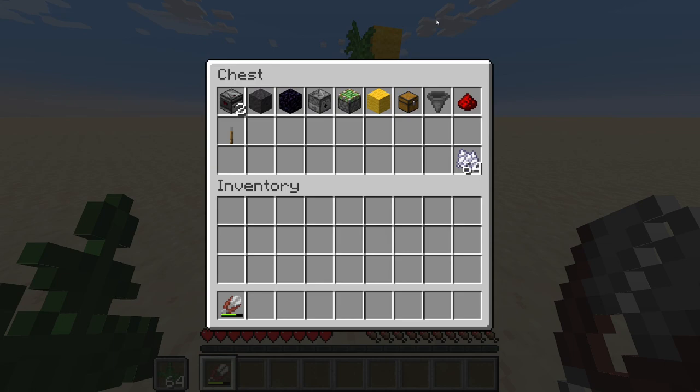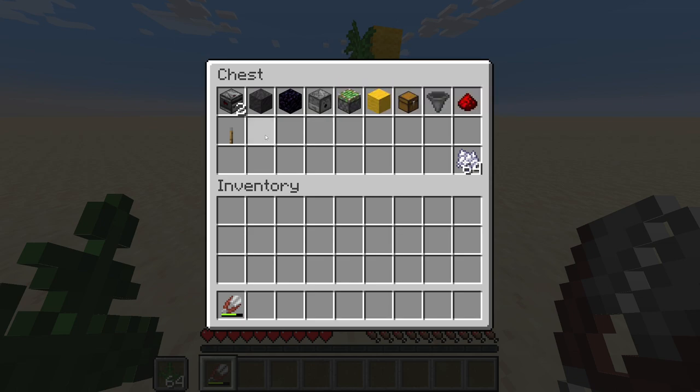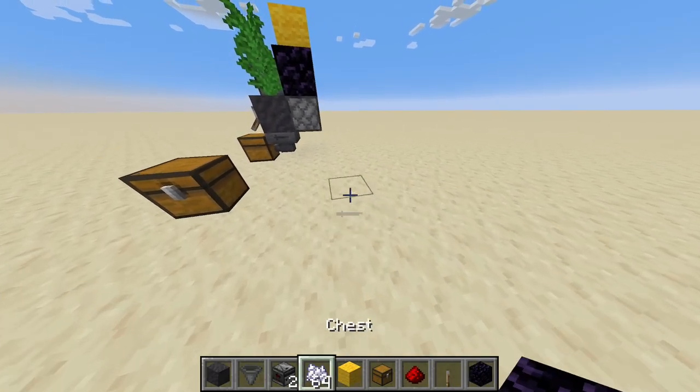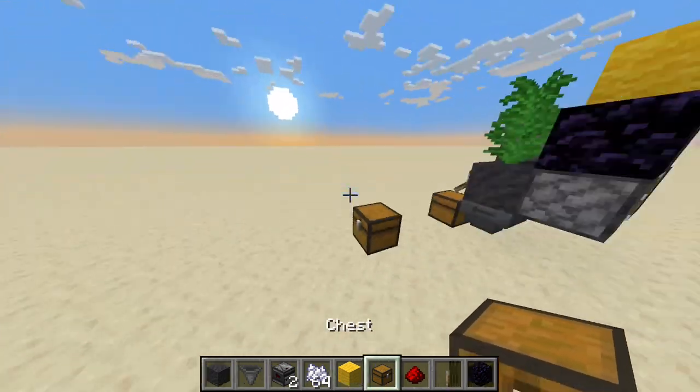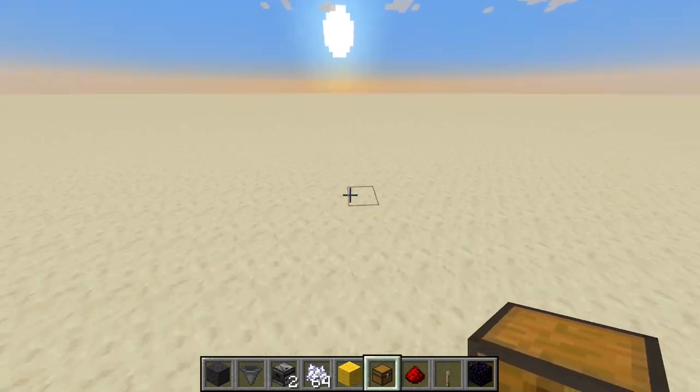These are the items that you need — really cheap. This obsidian block here doesn't need to be obsidian, you can switch it up with something else, but it needs to be quite a durable block so you don't accidentally break it while you're farming.